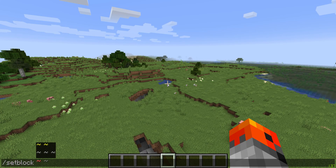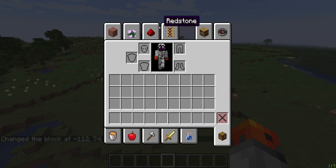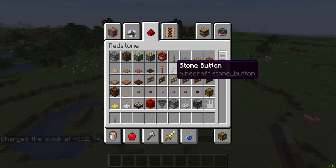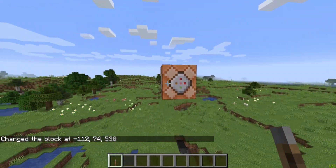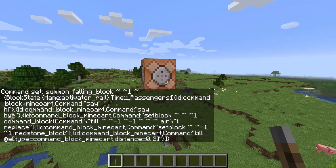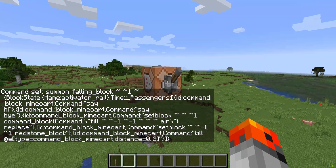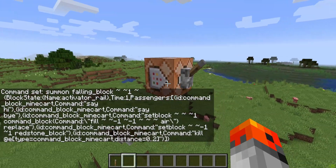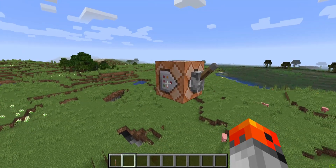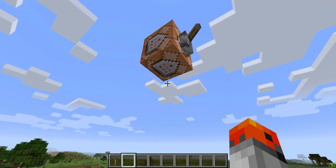So now we are in the game. I've copied the command and I'll set block a command block. For this I need a lever — a button will work as well. I usually get the lever, paste in the command, click done, and put the lever on the side. This is very important: the way I've made it work is that you must place down a lever or a button and power this block.